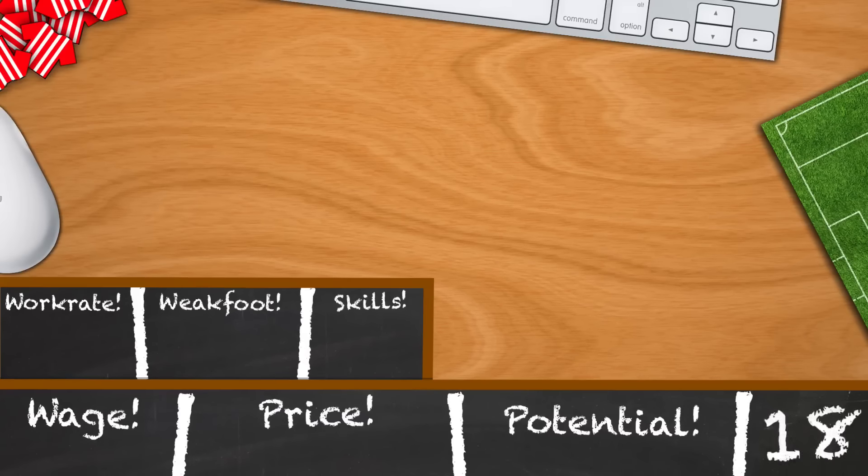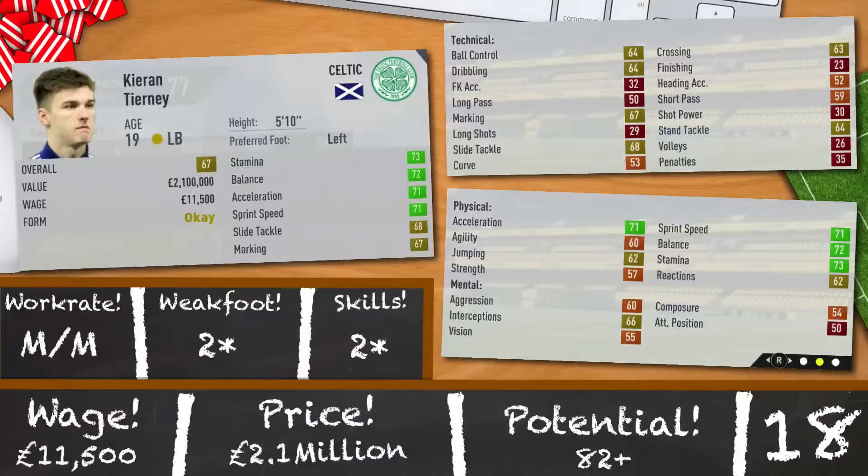Kieran Tierney of Celtic is the other option when it comes to looking for left backs. 19 years of age, 67 overall, 5 foot 10. Pretty well-rounded at his young age but doesn't look anywhere near the finished product when you buy him. Medium, medium, 2-star, 2-star but with a very solid potential of 82. And you know when he eventually reaches and possibly outgrows that potential, 2.1 million and 11,500 a week is a sum that is tiny in comparison.